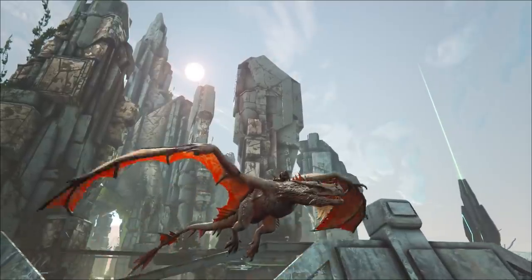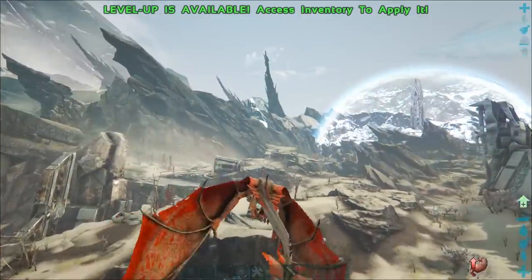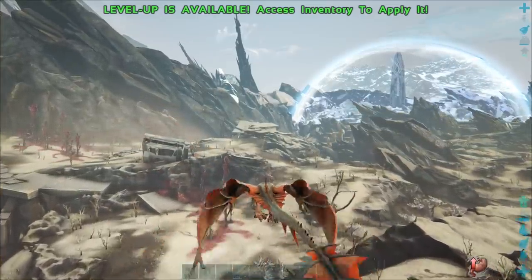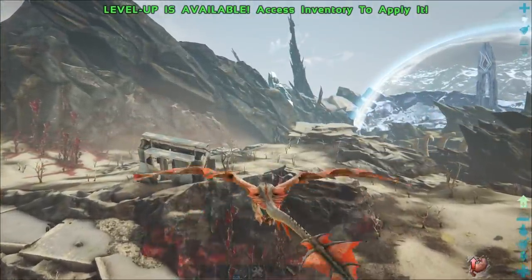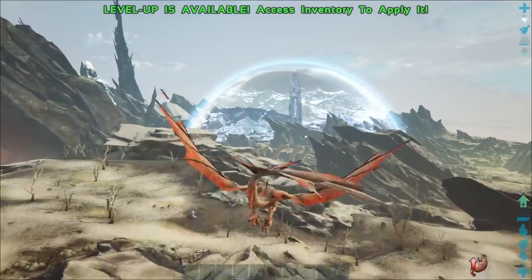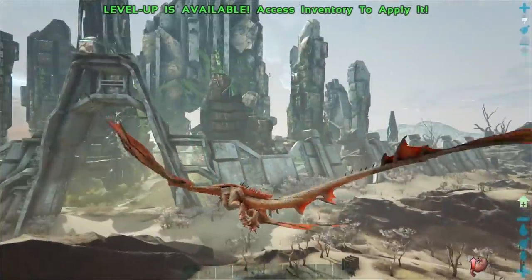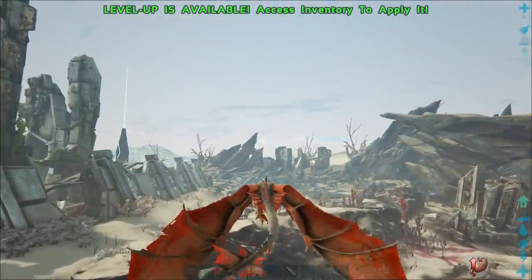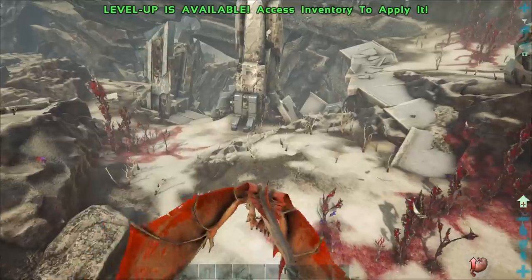Here it is — the number one spot goes to the Wyverns: the Fire Wyvern, the Ice Wyvern, the Poison Wyvern. In my opinion these guys are the best creatures to use to traverse the map of Extinction. The reason is that they have the fastest base flying speed in the entirety of the game — their movement speed when flying is the fastest out of any dino's. It's faster than the Griffon flying, faster than the Pteranodon flying, and faster than the Snow Owl. Now that doesn't take into account the Snow Owl's and Griffon's gliding ability, but those dinos run out of stamina significantly faster than the Wyvern.